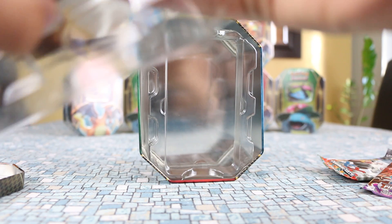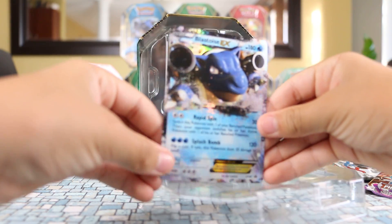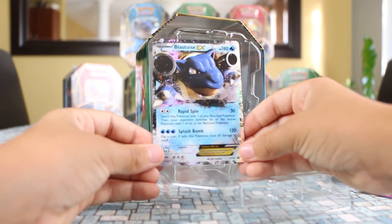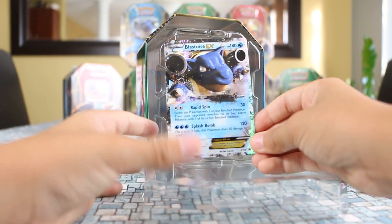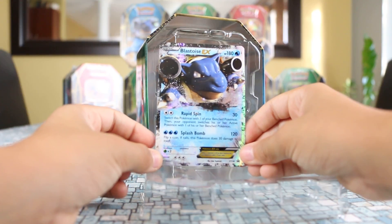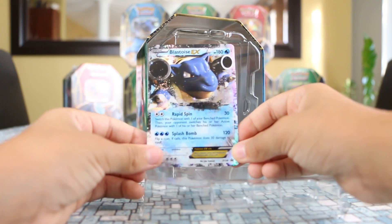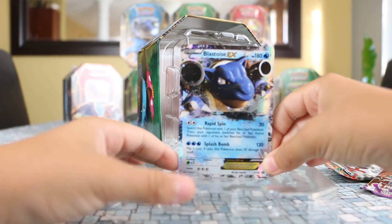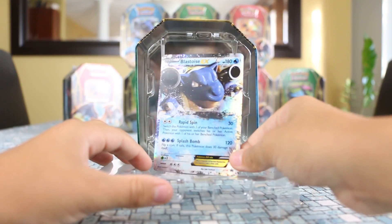This is the end of the video. But before we end it, I have to show you the nice Blastoise, with Splash Bomb and Rapid Spin. Splash Bomb does 120 damage and Rapid Spin does 30. Bye guys, we'll be back with another Axe Cards video anytime soon. Stay tuned for some more awesome Pokemon openings. Bye!